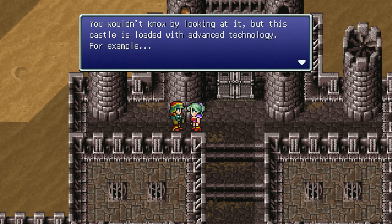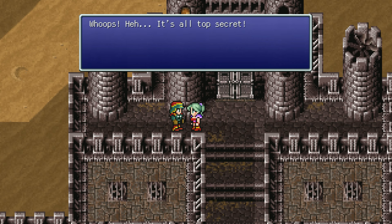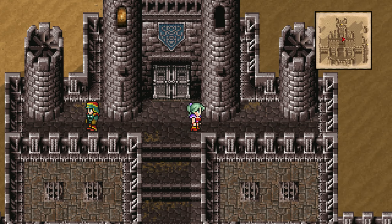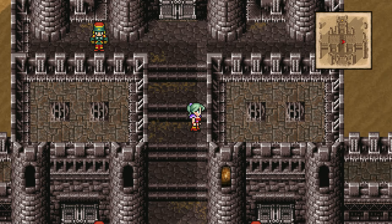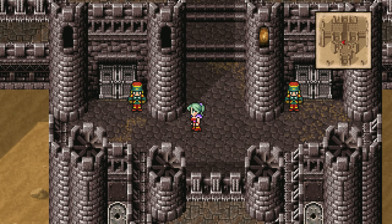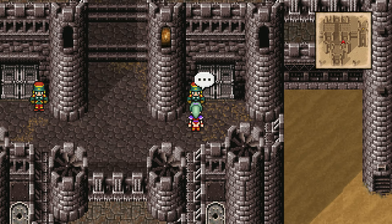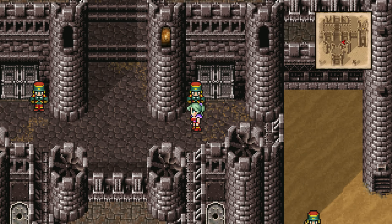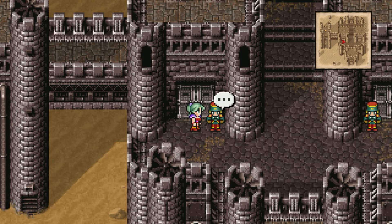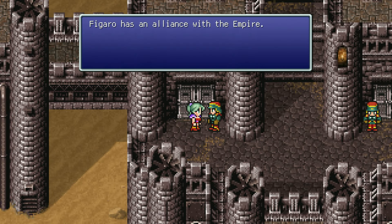You wouldn't know by looking at it, but this castle is loaded with advanced technology — though it's all top secret. I can see turbines of some kind on the pillars, and there are fans all over the place. Final Fantasy VI is not your traditional fantasy RPG like a lot of JRPGs tend to be. This game definitely focuses a lot more on the steampunk aspect of the fantasy genre. Figaro Castle is the most advanced structure in the world, and this game is a lot more focused on industry than anything else.